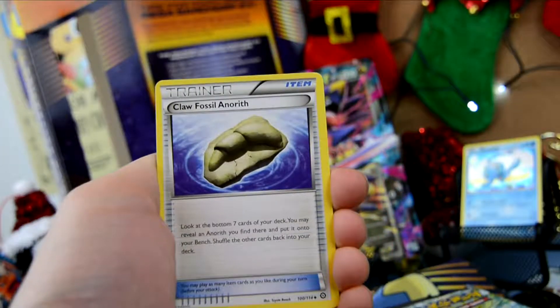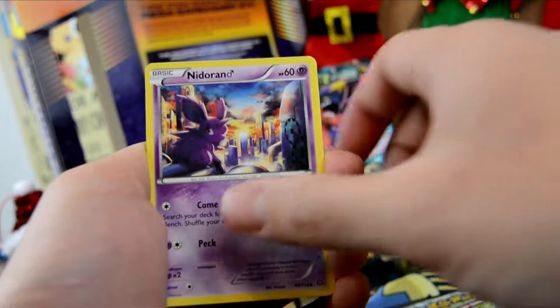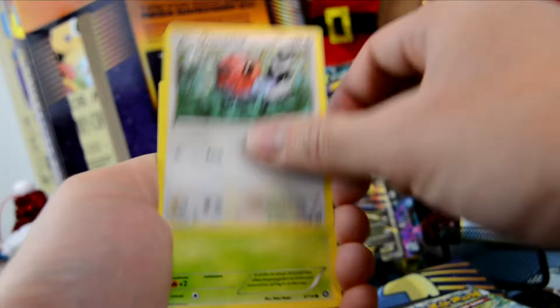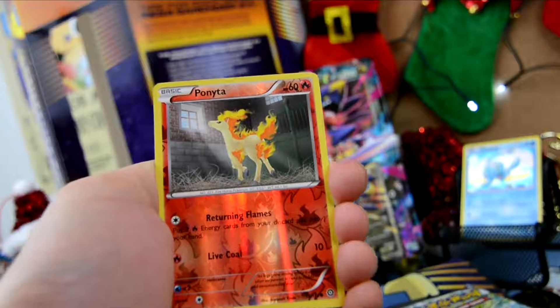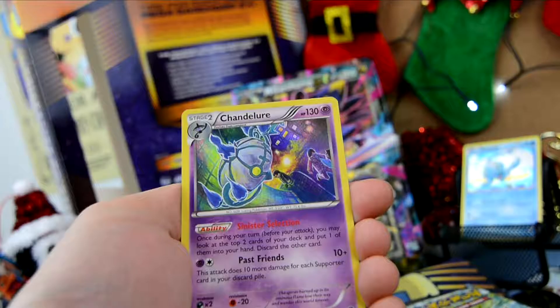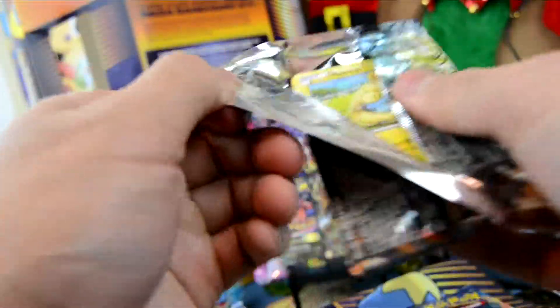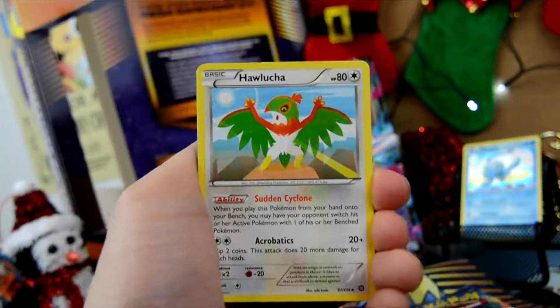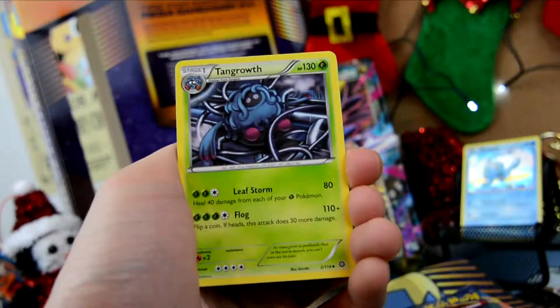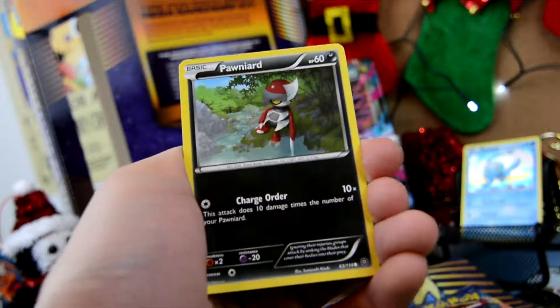We are opening Steam Siege next. Maybe we could pull a Full Art Sycamore, which would be great. Is it even in this series? I hope so — if not, let me know in the comments below what series the Full Art Professor Sycamore is in. I'm pretty sure it's this one though. Alright, we have a Fletchinder, a Skiploom, a Claw Fossil, a Natu, a Chimchar, a Nidoran, a Clauncher, a Fletchling, a Hoppip, a Reverse Holo Ponyta. What is our rare?